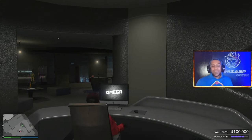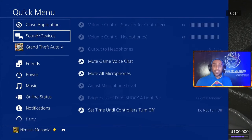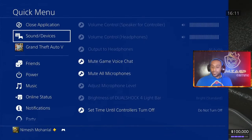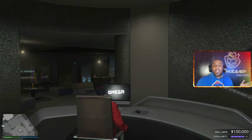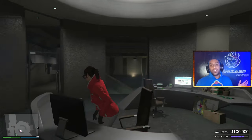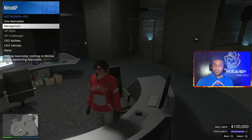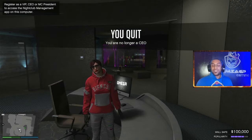I just want to check the time real quick so you guys can see — this was at 11 minutes past four in the afternoon. There is a reason behind that but I'll get into that a little bit. Next thing you want to do is stand up and unregister as a CEO — resign, retire, whatever you want to call it, you're just gonna quit.